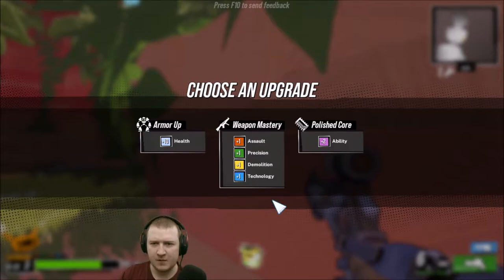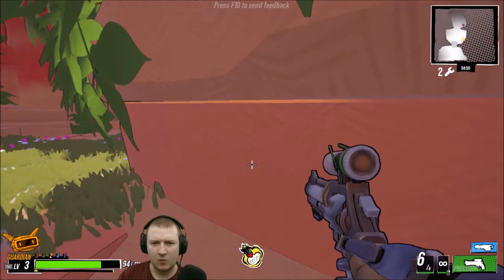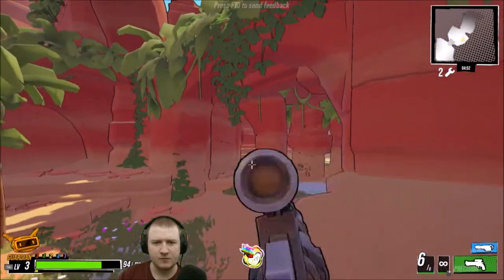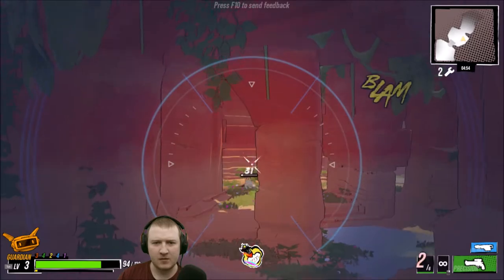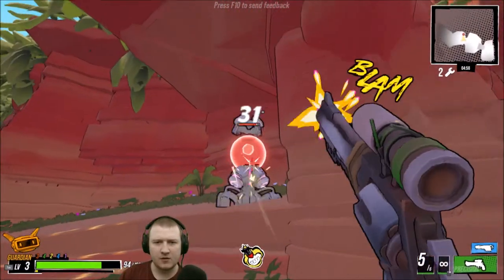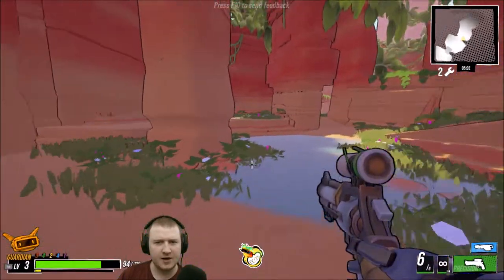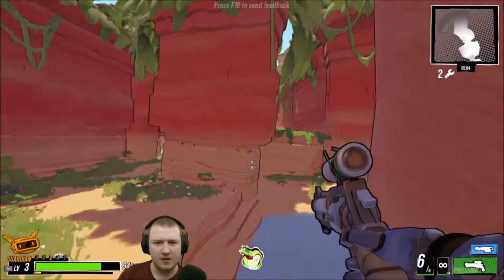Level up! What do we get? Weapon mastery seems pretty good. Extra health — but it's only 10 health, that's barely going to save me from one shot. We'll take the weapon mastery; it's gonna give me a little bit of extra damage I assume. You can't go wrong with a little bit of extra damage. I don't know what that enemy was but it's dead — I shot it, everything's fine.